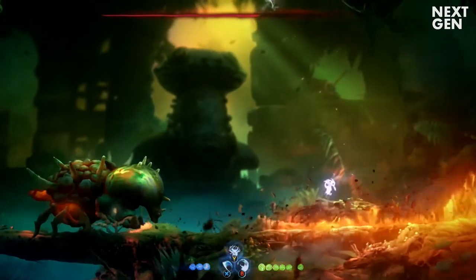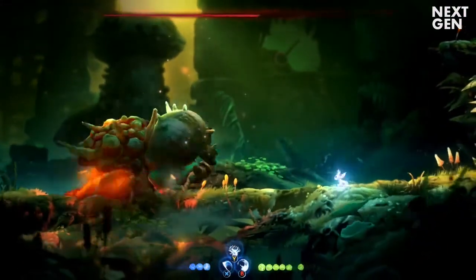Then there is a normal pound, which you can also run underneath while using a dash.